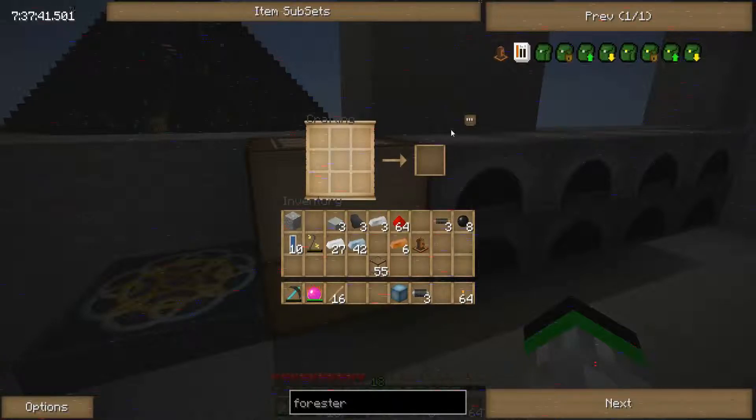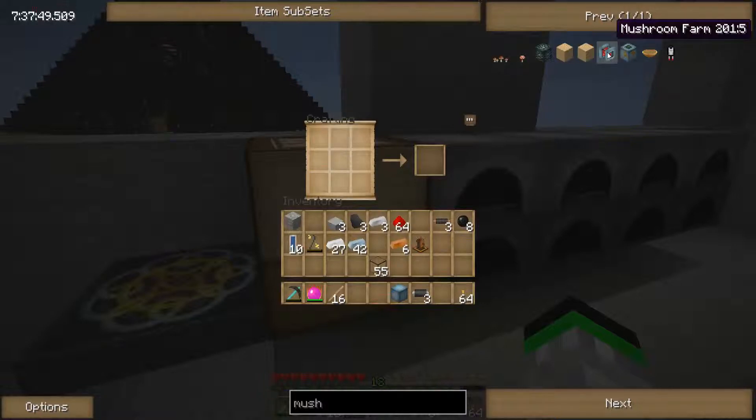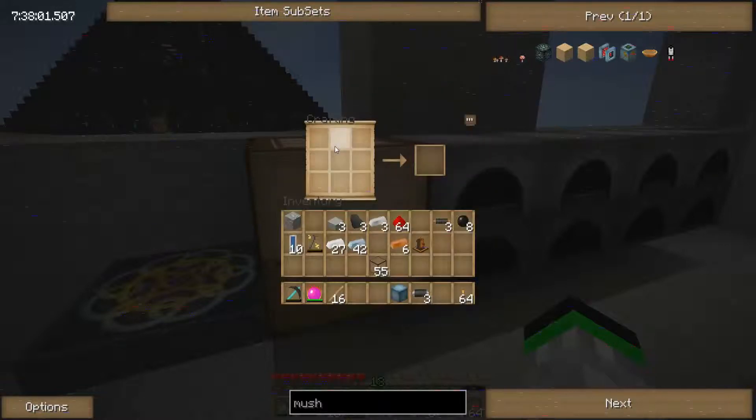Carpenter, forester, mushroom picker — next. Mushroom picker: we need a logger but also two of each mushroom. The logger is a sturdy machine and forged diamonds — holy crap, already!